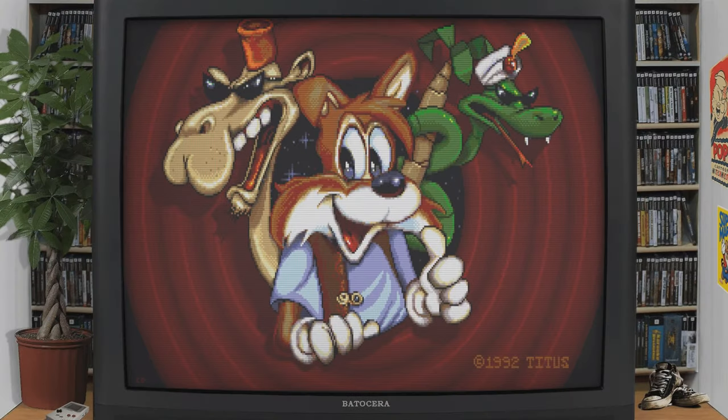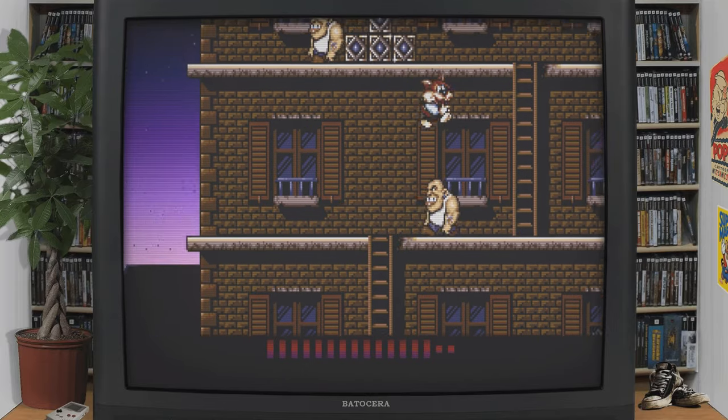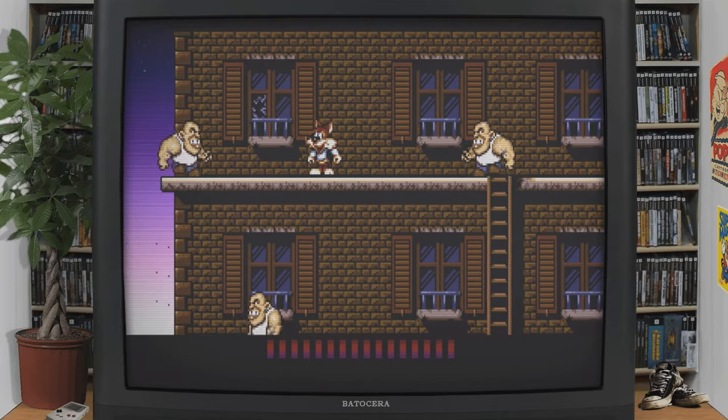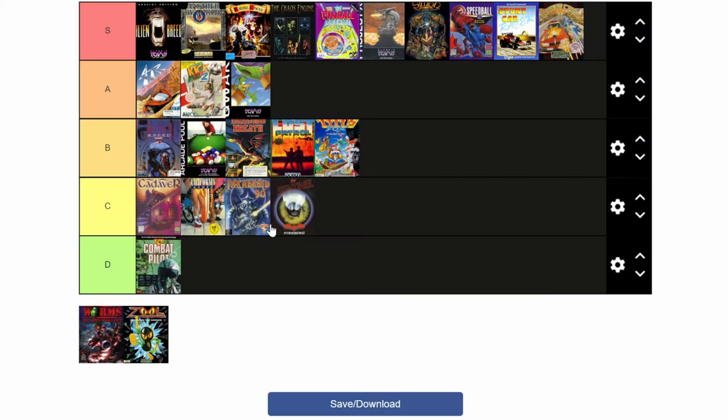Titus the Fox is a platform game released just after the original Sonic the Hedgehog. This is actually a rebranding of the game Lagath. But outside cute graphics and nostalgia goggles, there's not really much here. B.